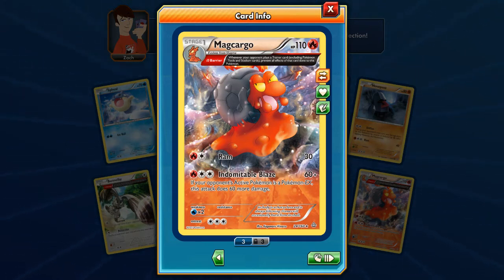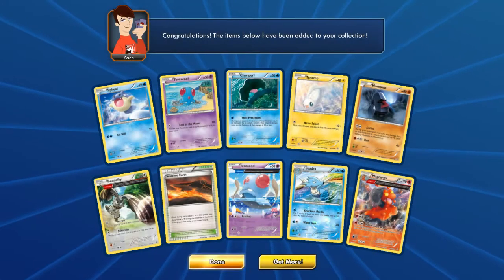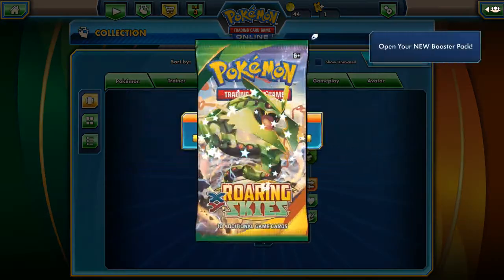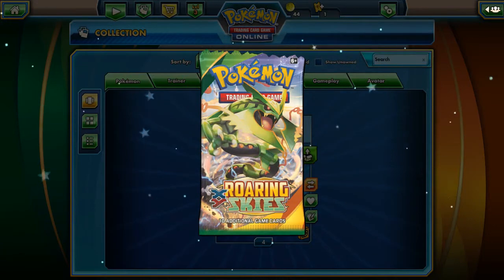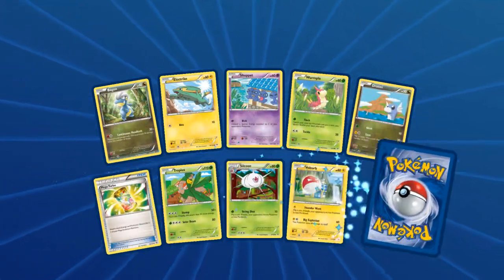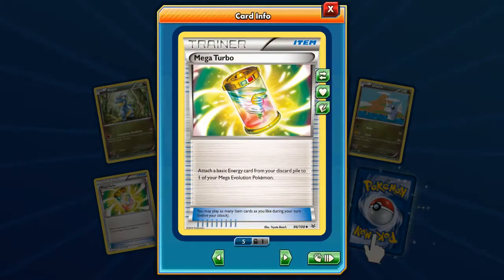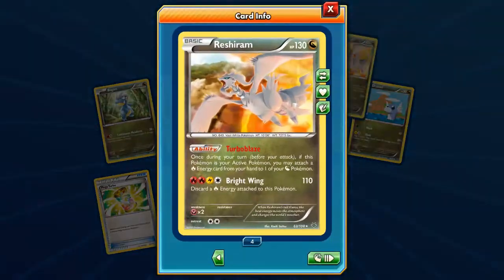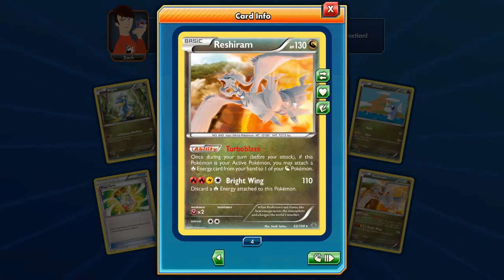Magcargo has Barrier, which says whenever your opponent plays a Trainer card, prevent all effects that card has on this Pokemon. And 5 more Roaring Skies packs left — let's see, maybe we can pull something great. Nice, there's a Mega Turbo and Reshiram. Very nice.